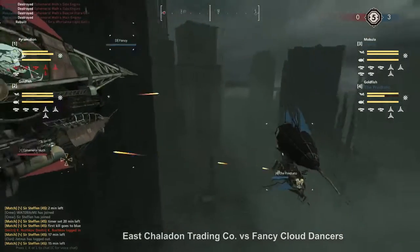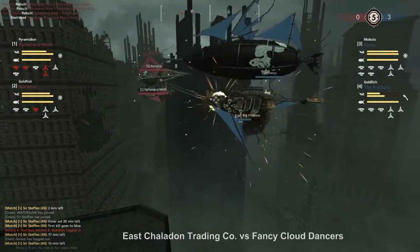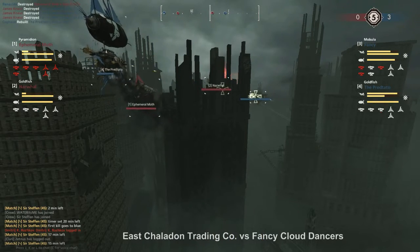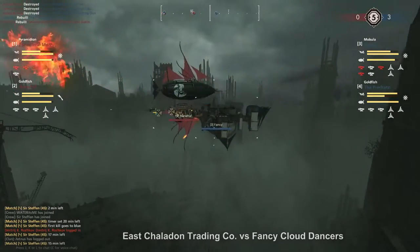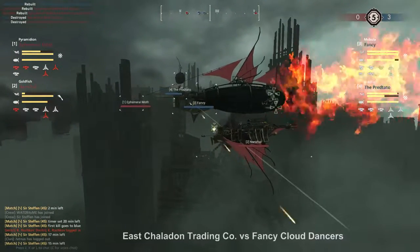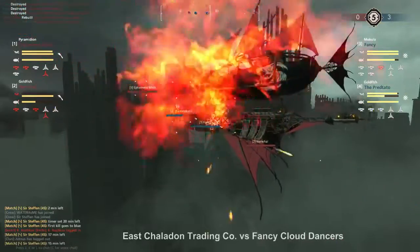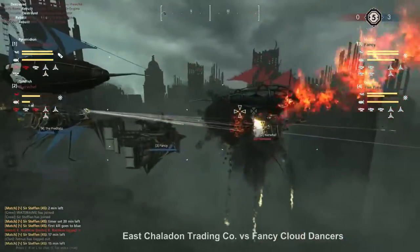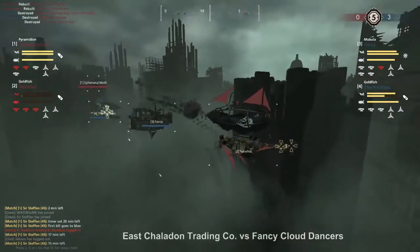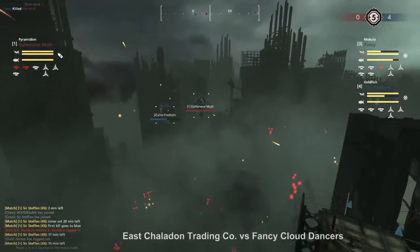Again, the Ephemeral Moth lost all of its equipment, allowing the Predator to double back down on the Narwhal. This is bad for the fish — there's not much they can do, and the Artemis is going to keep them low. They should have doubled down on the fish and tried to put the Mobula out of play by hiding behind a building, but that's going to be impossible now. Especially with the Narwhal dying, bringing the score in favor of Blue to 0-4.